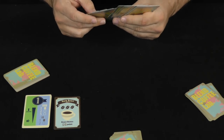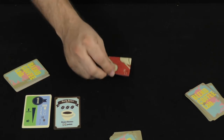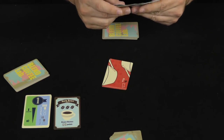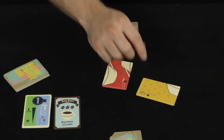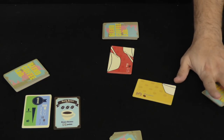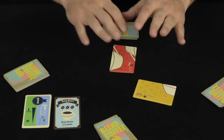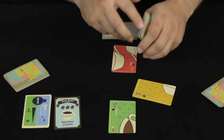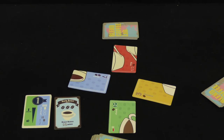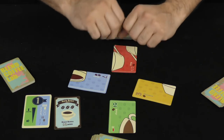Each hand goes like this: the starting player plays a card from their hand — for example, a red card. Everyone around the table must then play a card and must, if they can, play a color that has not been previously played in this hand. So if I played red, the next player can play anything but red. The next must play anything but red or yellow. And the last player plays the only remaining color, blue. Then we determine who the strongest players are at the table for this hand.